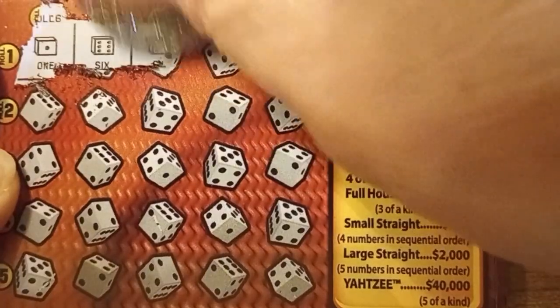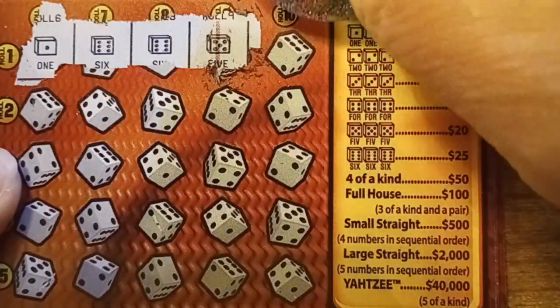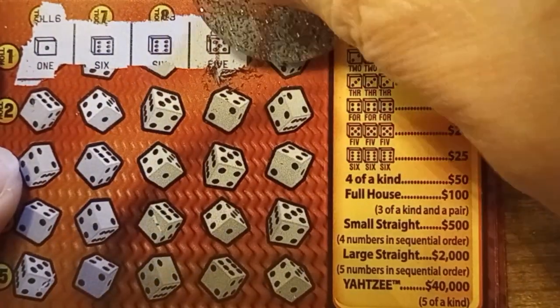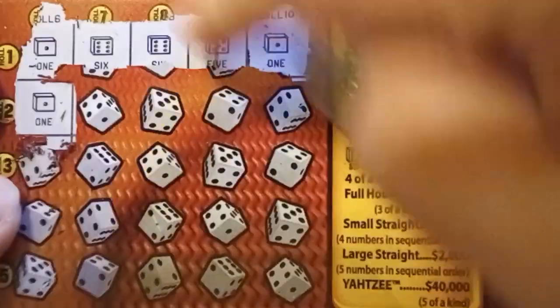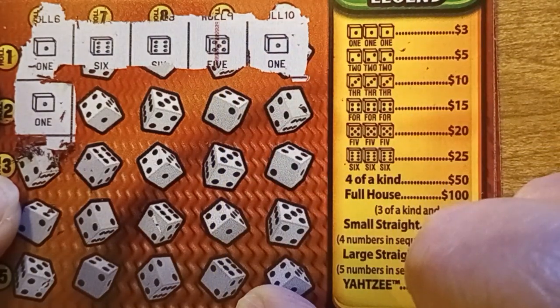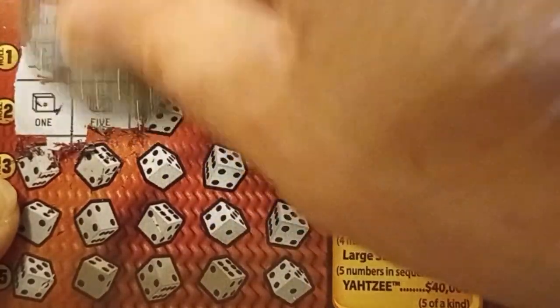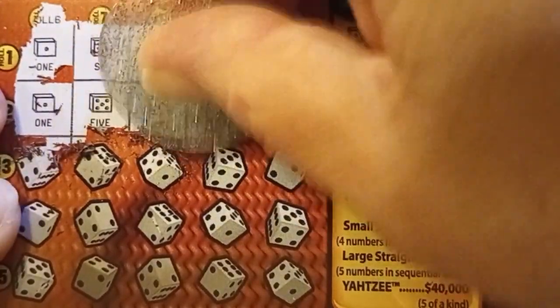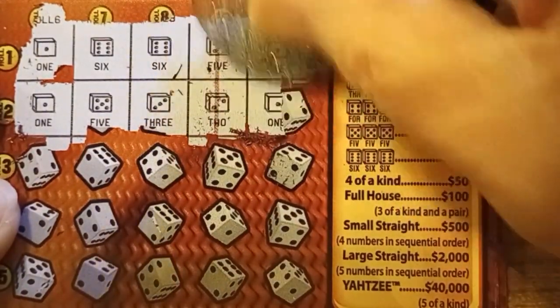First die is a one, a six, a six, a five. So right now we need another six and we got another one, so that line's not a winner. Now you notice there's a little red line here — if I should get a winner coming down on that red line we will double the prize. So one, five, three, and two. The only thing that'll give me a winner here is if I get a four — that'll give me the large straight. And that's another one, no win on that line.